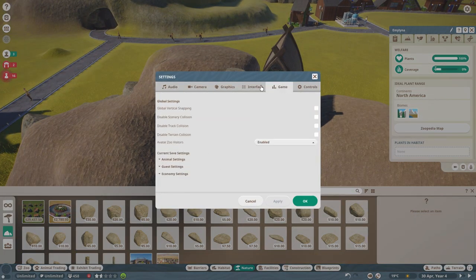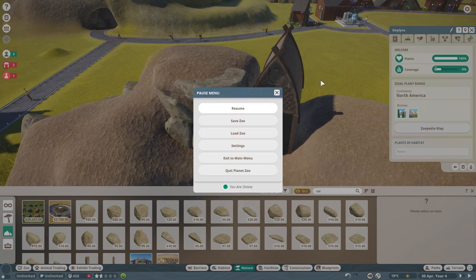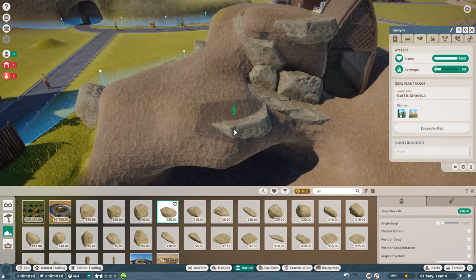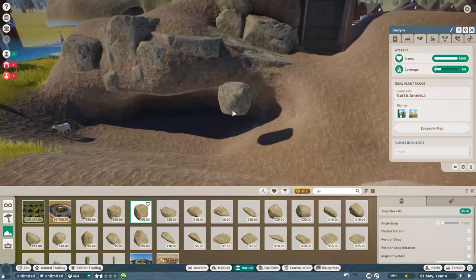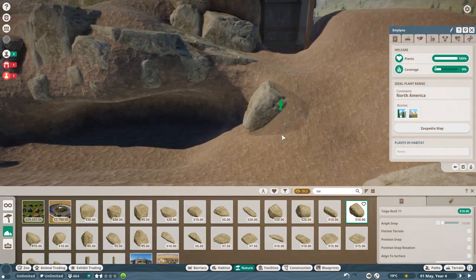That little shelter building is up on the workshop as well and is included in this habitat — I made it. It's just a very basic attempt at a little shelter, but that was me messing around with the new building pieces. And my goodness, the new building pieces are amazing. They are very beautiful and very nice to use.